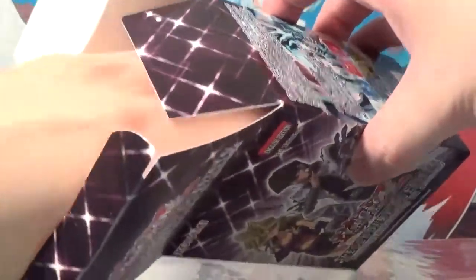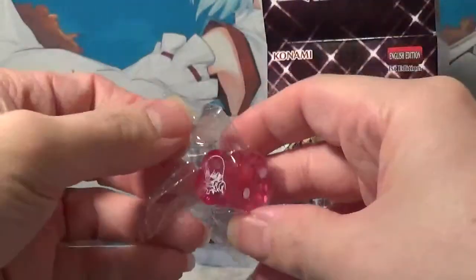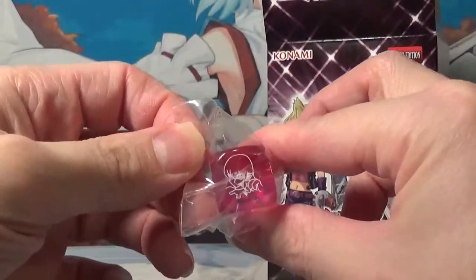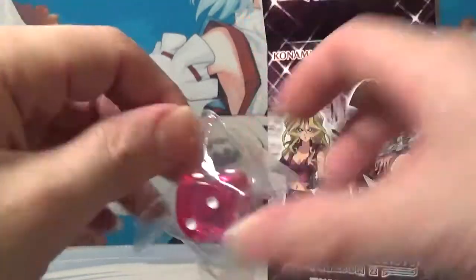There are the packs. Alright, let's see what dice we got. Dice reveal! We got the Chibi Harpy Lady! Awesome! And I love how it's like this clear dice — that's so cool.